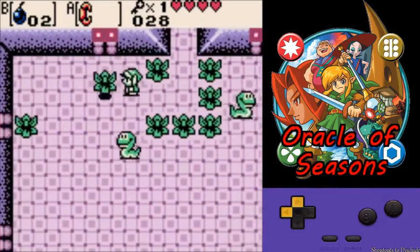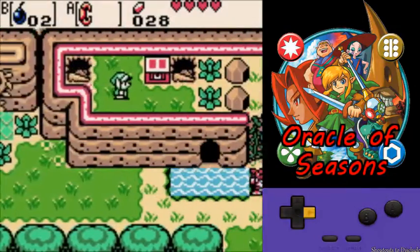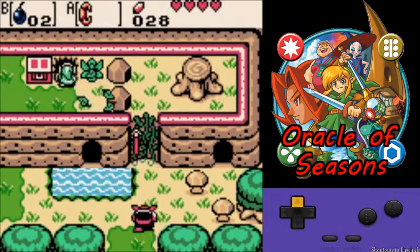Then you should have one bomb or zero bombs left afterward, unless you got a bomb drop of course. If you got hurt by your own bombs, you can grab these hearts again.